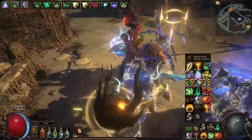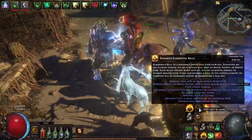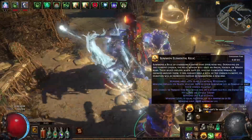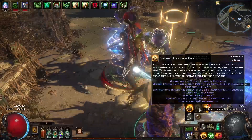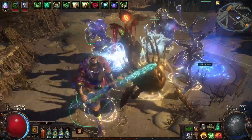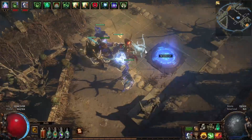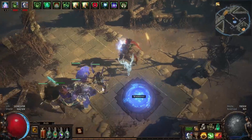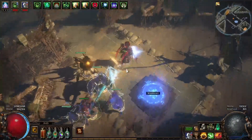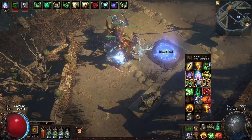We also have auras from our relics — I'm not sure if they affect the AG, but if they do that's also huge, because there are three level 27 auras we're getting from relics which are also greatly increasing our damage. With this setup we have the explode mod, additional damage, and two curses, which means our damage is going to be a lot higher.